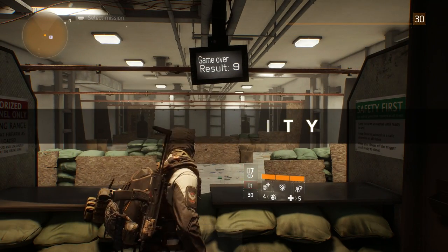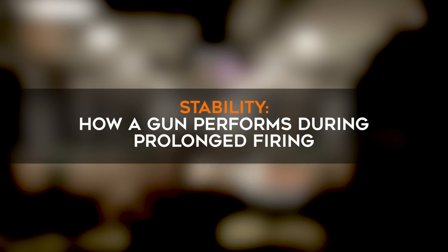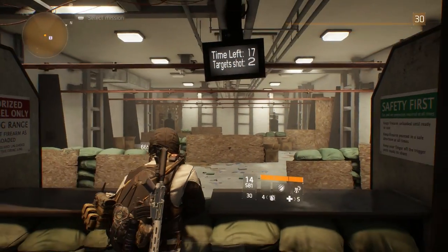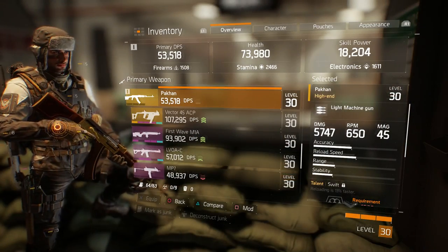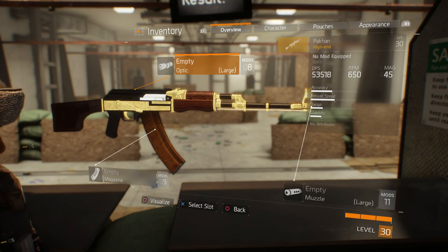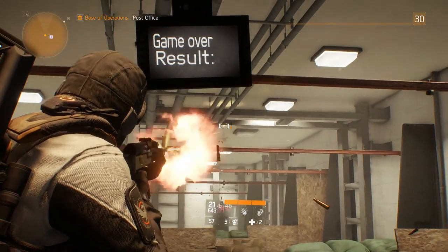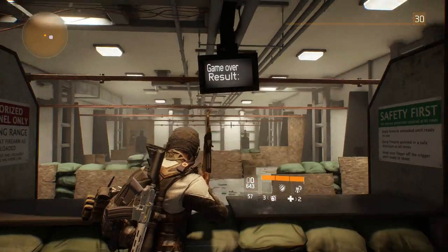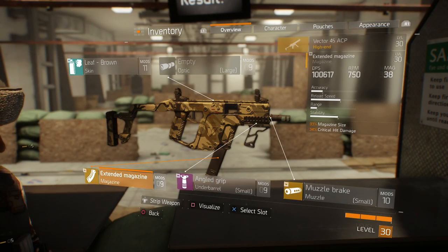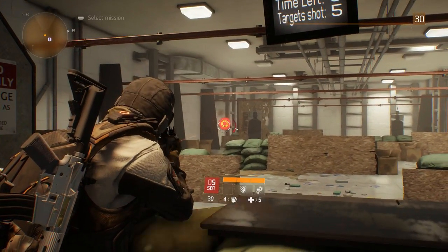First, let's go over stability, which actually has three different factors. Stability is how easily a weapon is controlled while it's being fired and the overall muzzle climb of the gun itself. Light machine guns are prime examples of guns that need a lot of stability to perform well, since the reticle travels when fired for extended periods. Here you can see how the Pakhan with its low stability pulls up dramatically when fired for a long time, compared to guns with high stability like this Vector 45 ACP — the difference is huge.